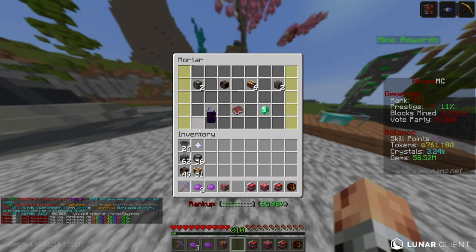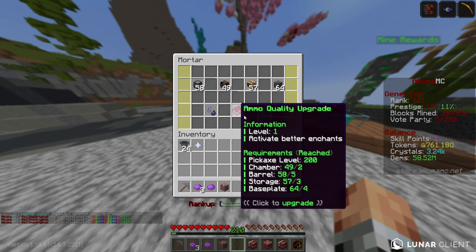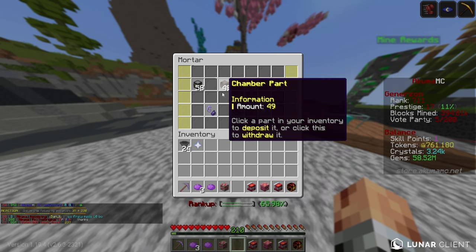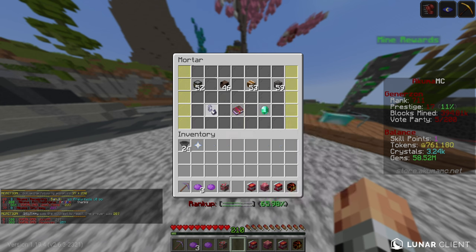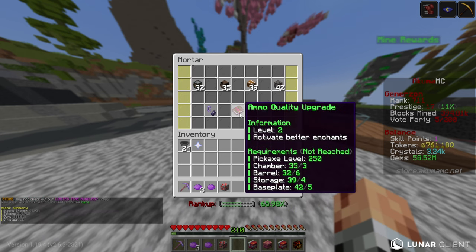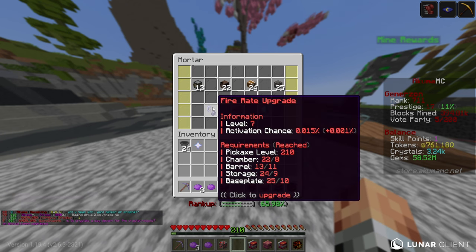Let's go ahead and apply our brand new upgrades. I can shift-click these — let's apply all of them. I'm going to upgrade this to level five, I don't really know what the max level is. We can't upgrade past certain things because our pickaxe level hasn't been reached. We can literally only upgrade fire rate from this point, and that is the maximum upgrade we can do. We maxed out at level eight — that's where we run out of barrels.